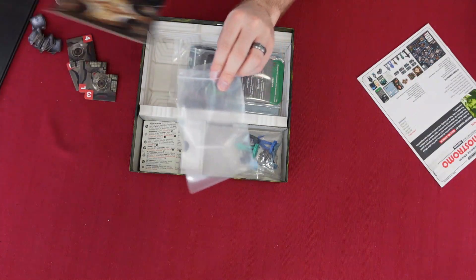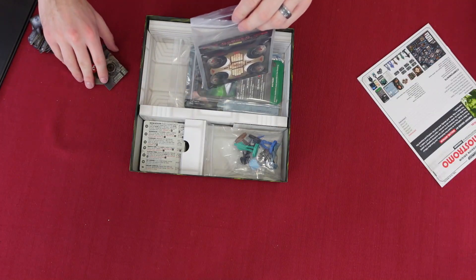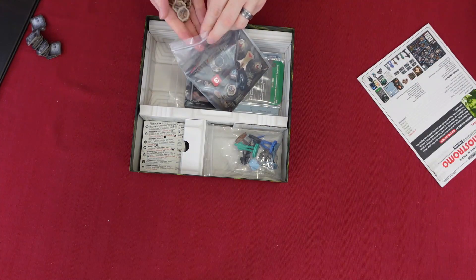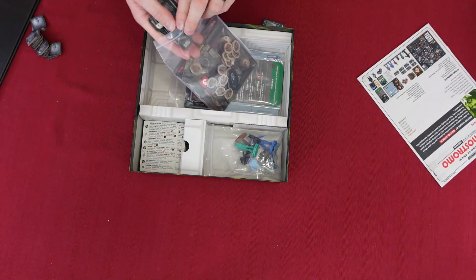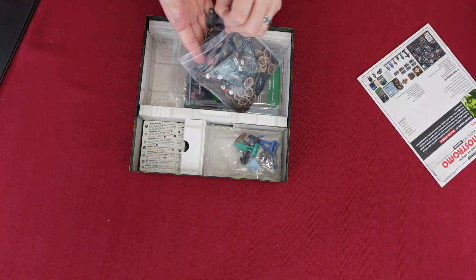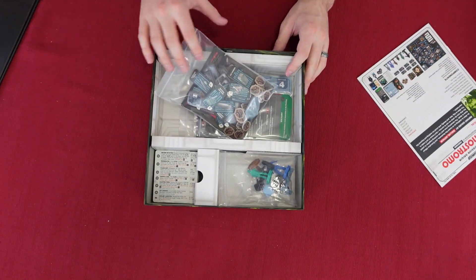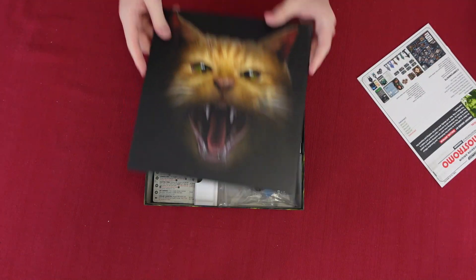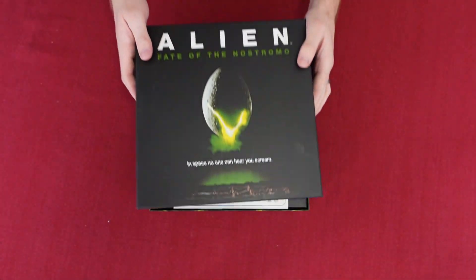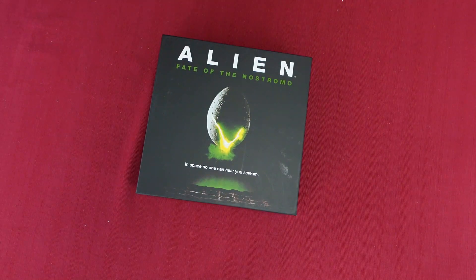I'm going to see if I can fit everything back in here. Got all our little tools, all our doodads and pieces. I'll put the board back in its proper position, put the lid back on, and there we go — Alien: Fate of the Nostromo. That's everything inside.